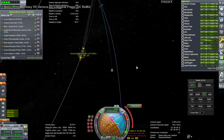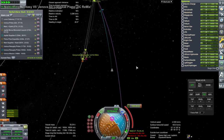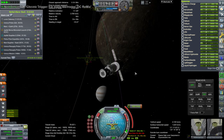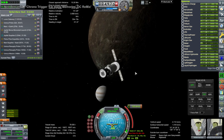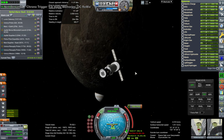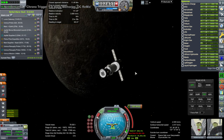Here we are arranging our periapsis, but it's going to take so much to capture — you can see 1564 meters per second there — so we will have to make multiple passes, since this is an ion engine ship and ion engines take a lot of time.